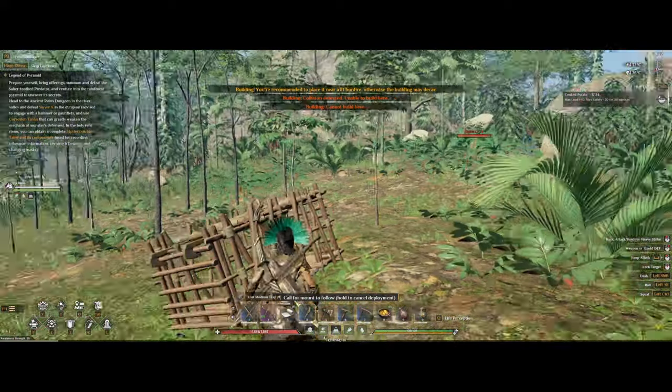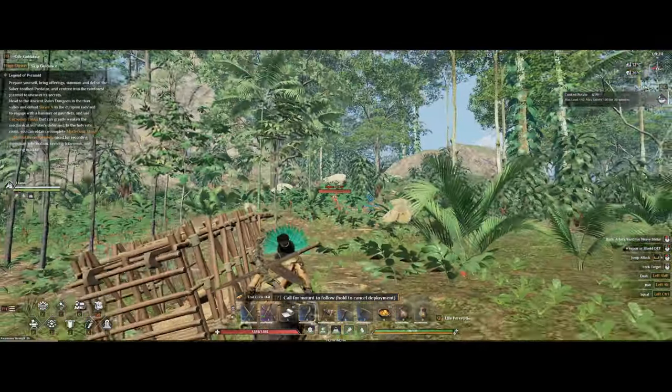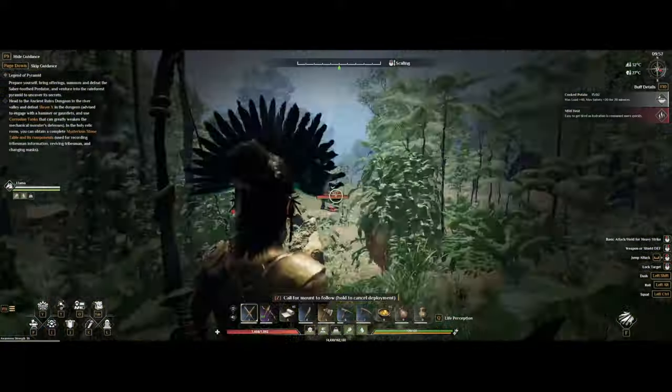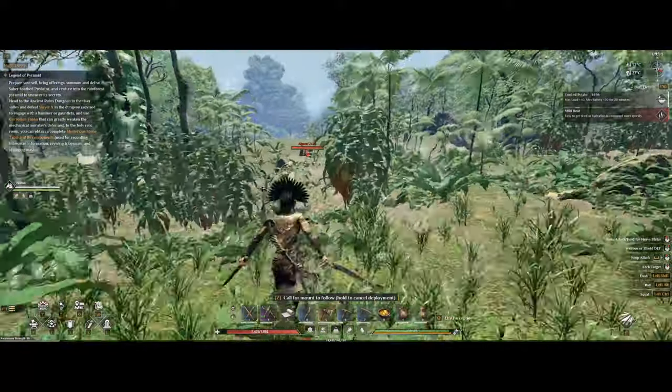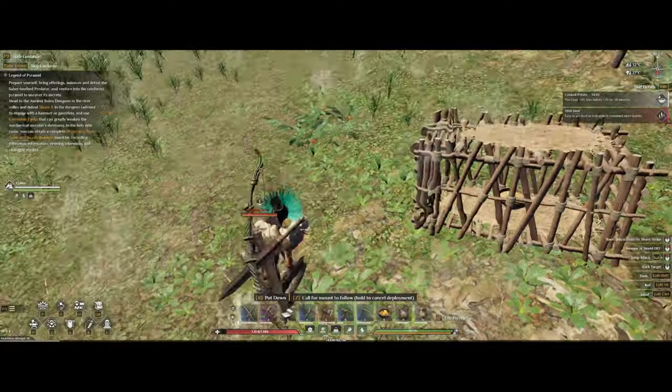Once you find a wild alpaca, put down a medium trap and place one of the preferred foods like corn, pumpkin, or potatoes inside. Then wait at a safe distance so you don't scare it away. Once the alpaca enters the trap, just pick it up and place it on the ground — you now own a new alpaca.